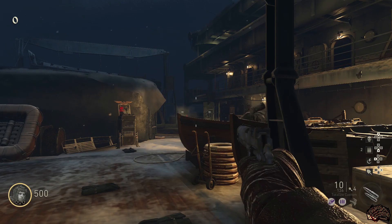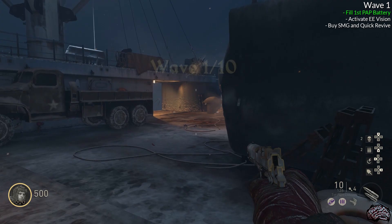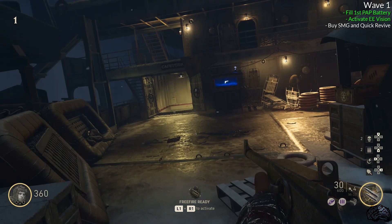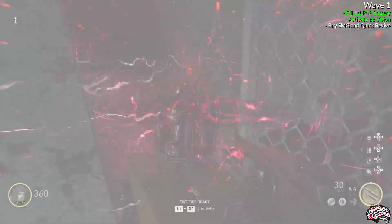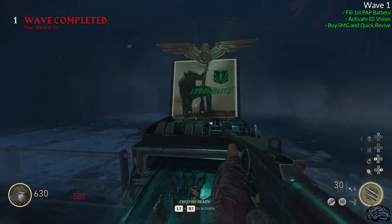Just like the first map, in the top right corner I will have a checklist per wave about what you want to complete. For wave 1 on Across the Depths, start off filling up the first Pack-a-Punch battery on the lower deck. Once you fill that battery and before you finish the entire round, run all the way to the back of the boat underneath, next to the Pack-a-Punch machine, and there will be a battery sitting on boxes in a corner. Melee it and it will throw you into what we'll call Easter egg vision. Then buy Quick Revive and an SMG and proceed to wave 2.